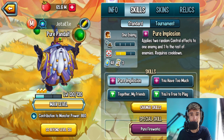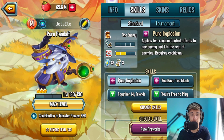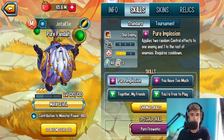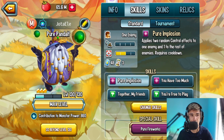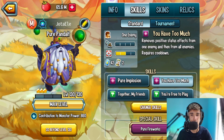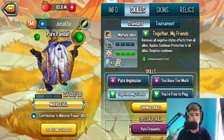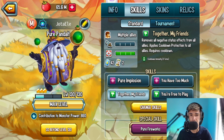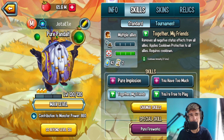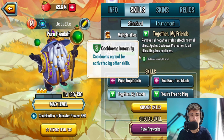One of his skills is Pure Implosion — it applies two random control effects to one enemy and then one to the rest of the enemies. It's basically Ruby's skill from Zyren's Ruby, just a little different. You also have You Have Too Much, which removes positive status effects from one enemy and then from all enemies, kind of like Rossyoka's skill. Then there's Together My Friends, which removes all negative status effects from all allies and applies cooldown protection — very useful against monsters like Viatrix.